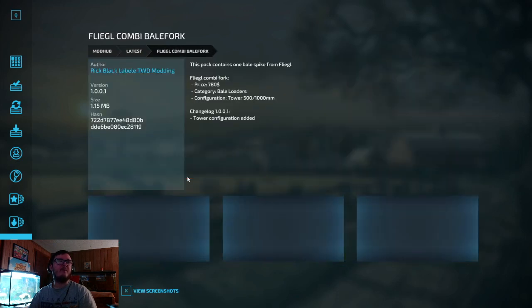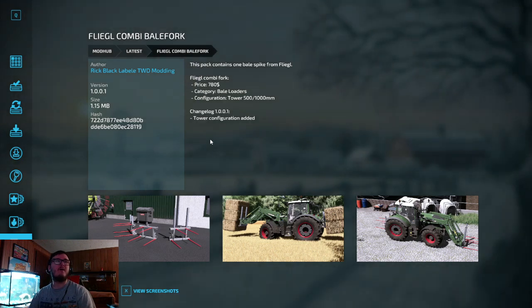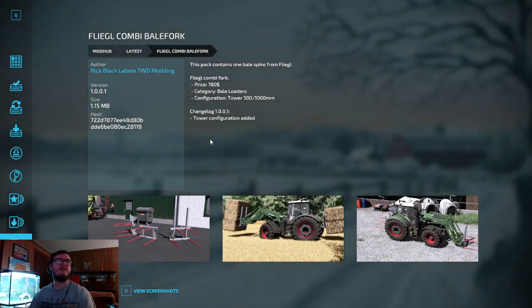We have the Fliegel Combine Bail Fork, out by Rick Black Label TWD Modding. This pack contains one bail spike from Fliegel — the Fliegel combine fork. Price is $780, category bail loaders. Configuration tower 500/100 or 1000 millimeter. Changelog: tower configuration added.